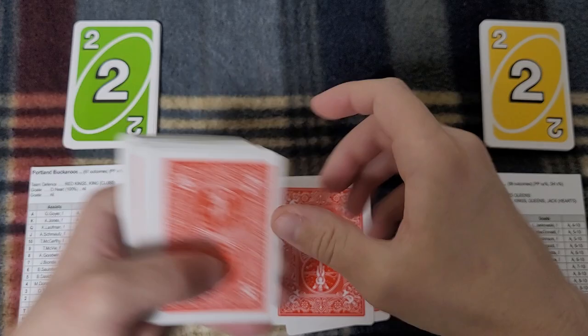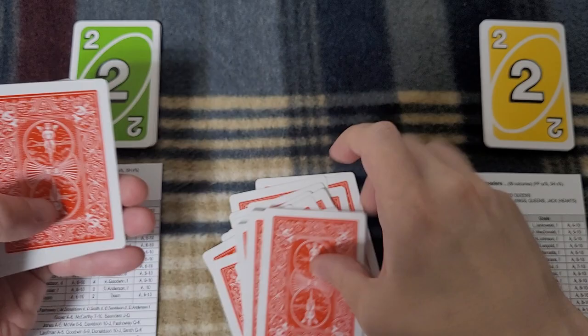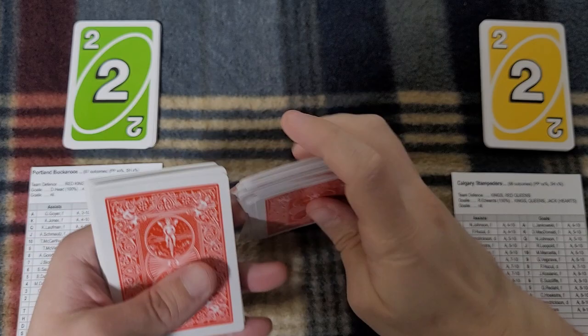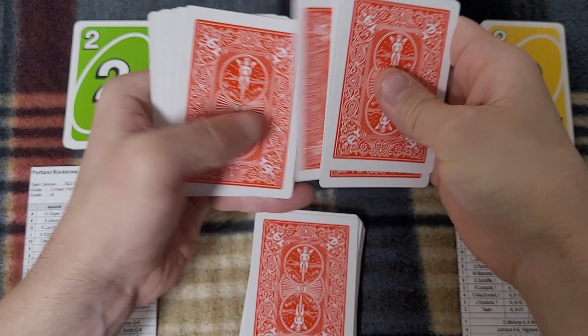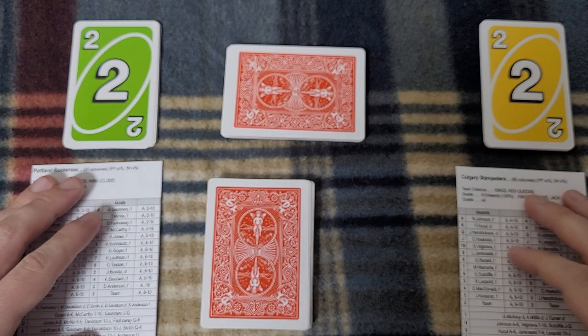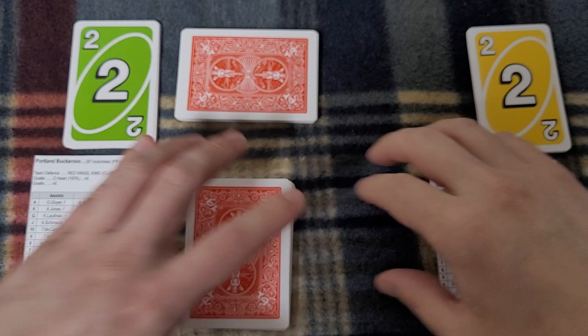Counting out 32 for the play pile [counts 1 through 32], and confirming the draw pile of 22 [counts 1 through 22]. There you have it — and if you want to double-check, this is a very foolproof game. I put the 22 sideways; I don't have to, it's just a personal preference that makes it easier when I'm going quickly and cards are flying.